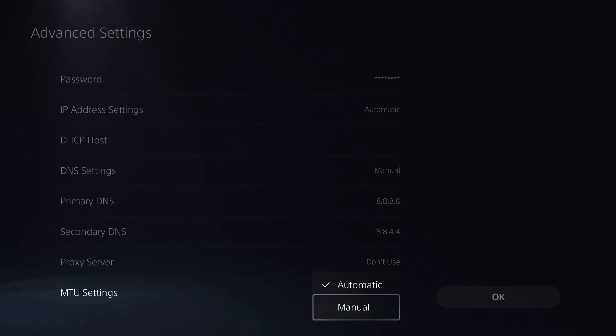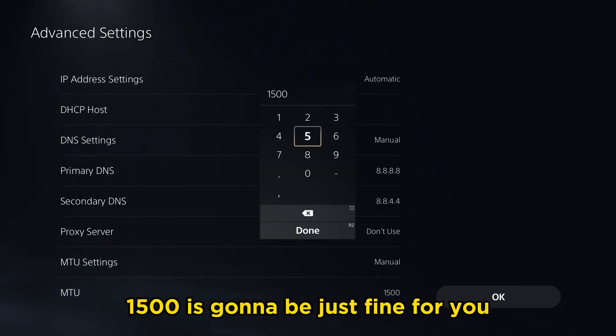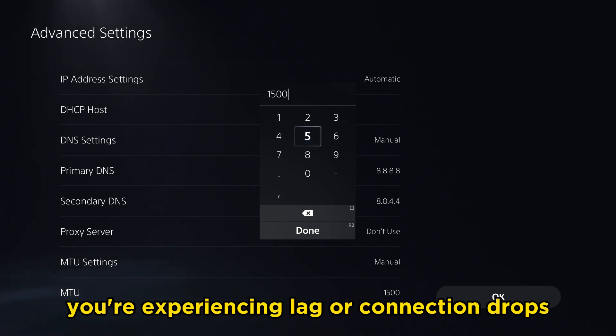Now that we're here we're going to scroll downwards towards MTU settings. The default setting is automatic, but we're going to go to manual and you'll notice the default setting is 1500. If you have a fast and stable internet connection, 1500 is going to be just fine, but I'm assuming since you're watching this video you're experiencing lag or connection drops.